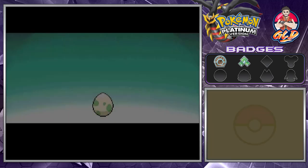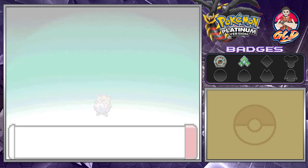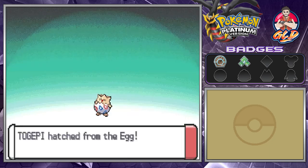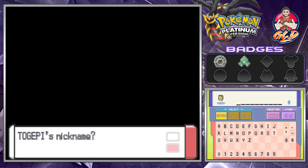Before we leave, our egg is hatching. Look at this, guys — we got ourselves Togepi. That right there requires a nickname itself, so everybody say hello to Togepi — nicknamed Pri, after, you know, the same Pokemon.